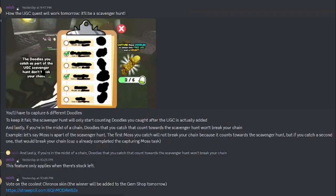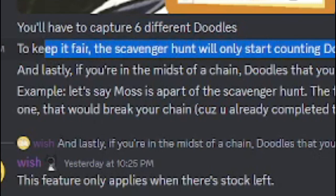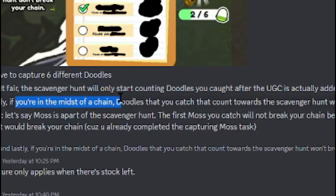Before I do the UGC, I'm not going to do it in this video, but I will start it so you can see how it looks before we look at the skins in the gem shop. They posted how the UGC quest will work — which is already live. So it's a scavenger hunt. You've got to find six different Doodles. You have to capture six different Doodles. To keep it fair, the scavenger hunt will only start counting Doodles you catch after the UGC is actually added. So right now, if you're in the midst of a chain like I am, Doodles that you catch that count towards the scavenger hunt won't break your chain.